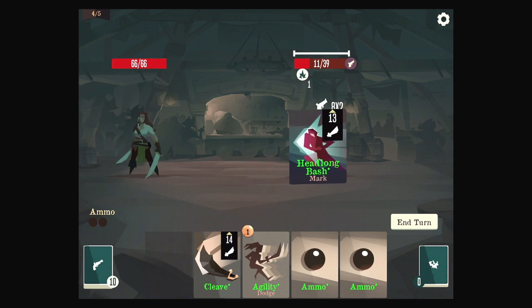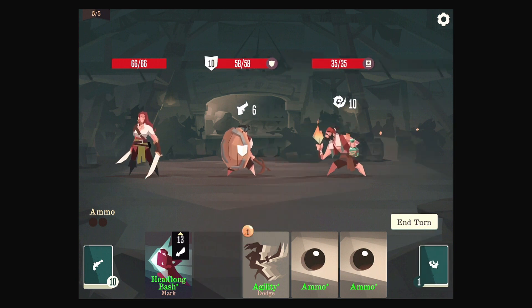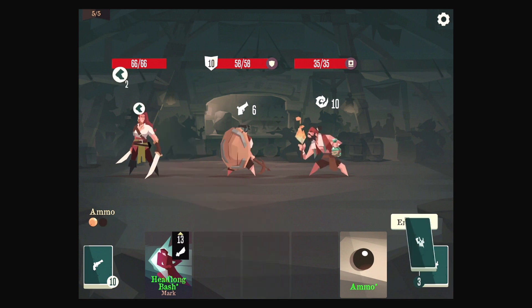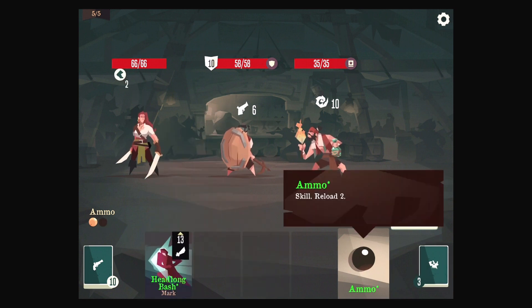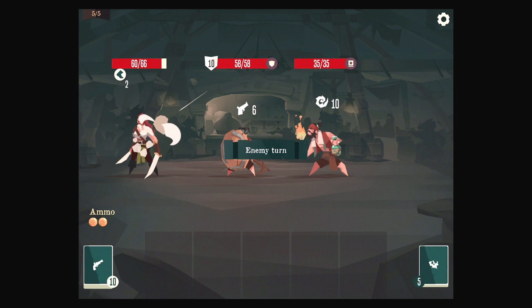A Headlong Bash could put a mark on that dude, or the next dude. So we'll do that, actually, because there's a chance this works out better for us. Except not — I take it back. I missed Blade. I should have done the Headlong Bash earlier; then if we did gain the mark, we could have done the agility to get rid of it. Mistakes were made.